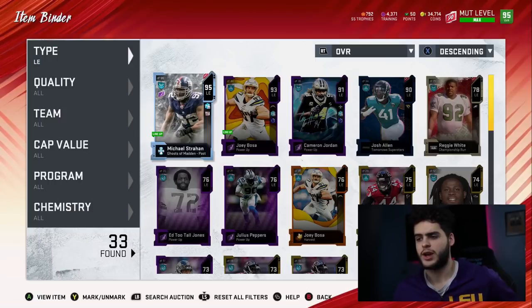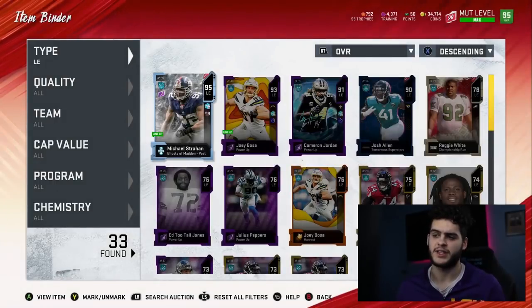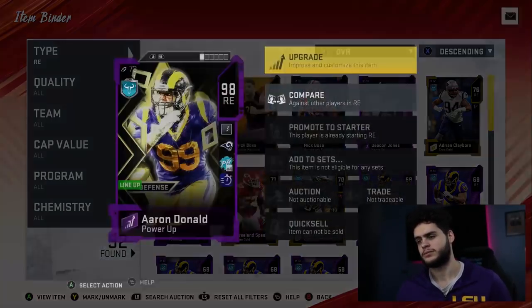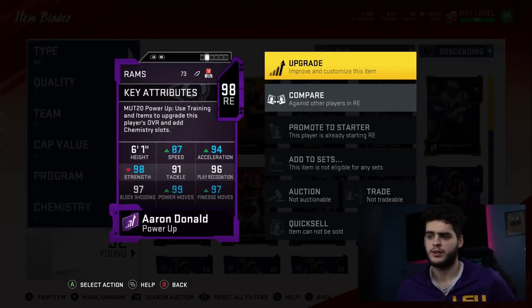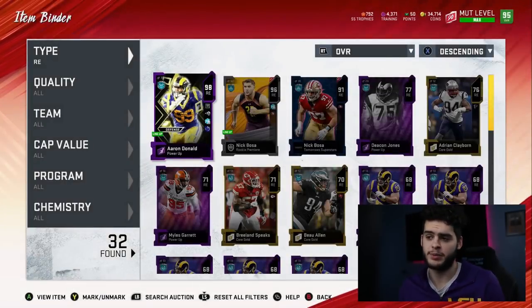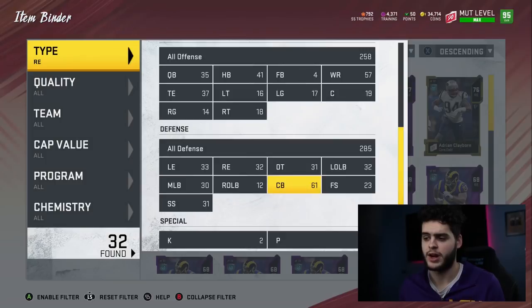Going over to left end, we got Michael Strahan 95 overall. I might just wait for an ultimate legend version of him, power him up, and call it a day. I do have him not traded, so I really like the most cost-efficient way to go about it. At right end, Aaron Donald is endgame — I don't think I'm gonna upgrade him for the rest of the year unless he gets like a golden ticket. He has 99 power move, 97 finesse move, great athleticism, great strength, great block shed. Super happy with Aaron Donald. I like putting abilities on my ends and outside linebackers, and Aaron Donald's been killing it.